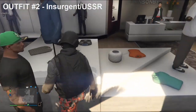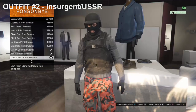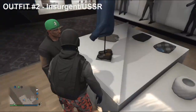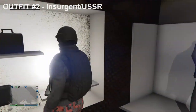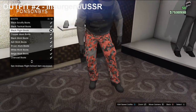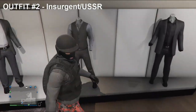Then you want to back out of that, go into Tops, head down to Sweaters, and purchase the Charcoal Combat Sweater. Then head over to Shoes. Once you have Shoes, go to Boots and purchase the Black Flight Boots you see I'm wearing. Then once you have them equipped, head out of that and head over to Accessories.